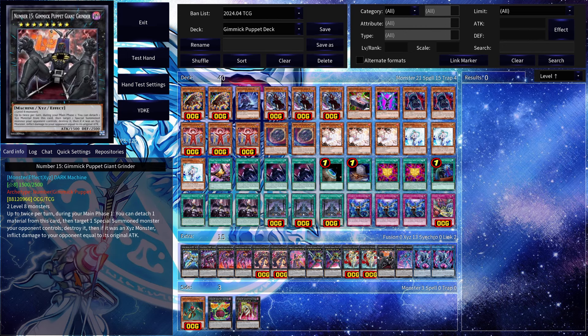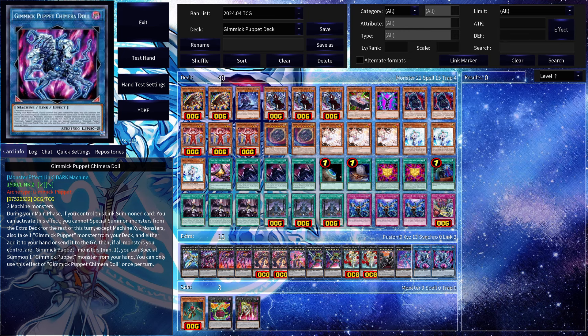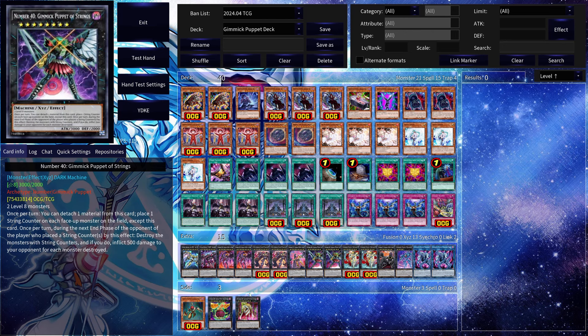One copy of Number C15 Gimmick Puppet Giant Grinder — up to twice per turn during your main phase, you can detach one material, target one special summoned monster your opponent controls, destroy it, and if it's an Exceed monster inflict damage equal to its original attack, again supporting the OTK aspect. Gimmick Puppet Giantist Dolls lets you detach materials to target two of your opponent's monsters and take control of them until the end phase — very annoying and funny to just steal stuff. Two copies of Gimmick Puppet Chimera Doll: during your main phase if you control this Link monster you can search one Gimmick Puppet from your deck to hand or grave, and if all monsters you control are Gimmick Puppets you can special summon one from your hand — a great extender after using your Exceed monster effects.